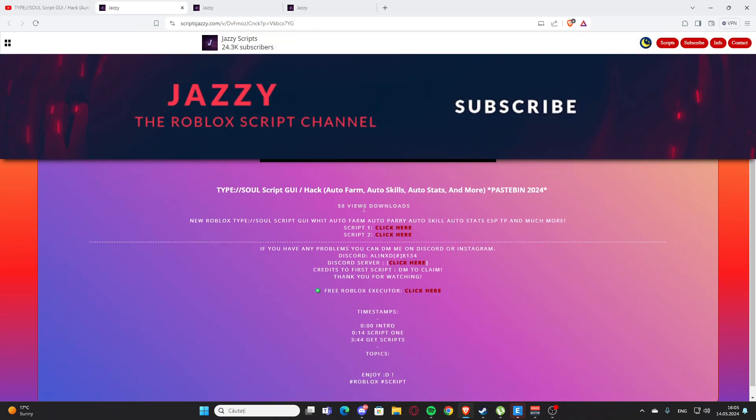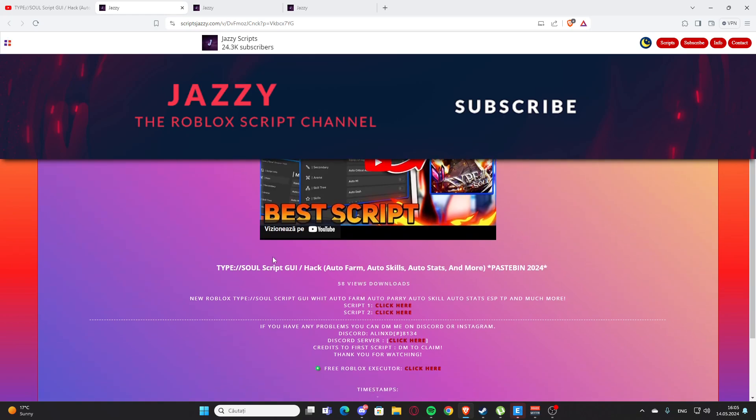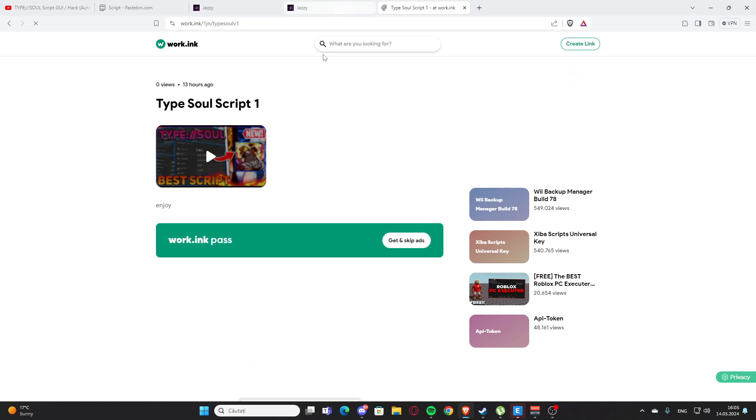I'm going to click on script one and you'll get to my website, scriptjazzy.com. Here you'll find the script for the video. We have a script for the game, and I'm going to click on script one where it says 'click here.' You'll get some ads maybe, and then we have the Pastebin — you're going to copy the working link with Ctrl+C.